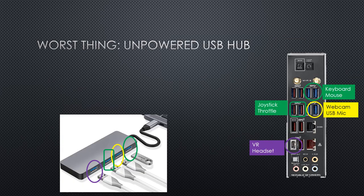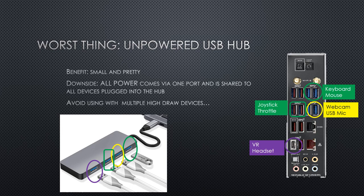The worst thing to do is to use an unpowered USB hub. Many laptop users may have seen or used these — a hub that draws power from one port and splits it into four or five different additional ports. This is the worst thing to do because you're literally overloading a single port with a big power draw.